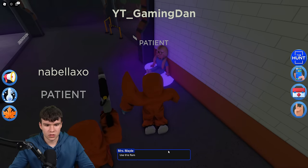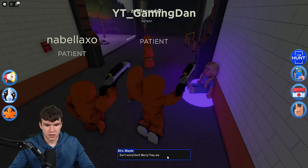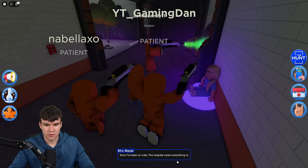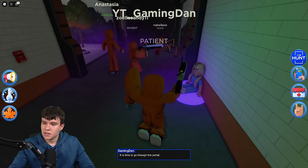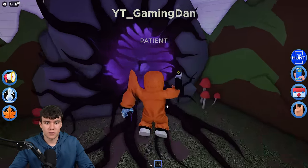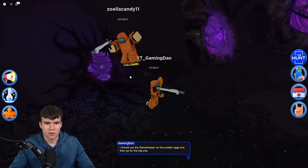We need to end the portal. Use this flamethrower to save Maple Hospital. We're going to go through the portal. Sorry I've been so rude — this hospital means everything to me. Half of this is literally just waiting for the text to end. This is by far the longest one of the event. There's a bunch of different videos on the channel of all the other hunt games. I should use this flamethrower on the smaller eggs and then go for the big one.